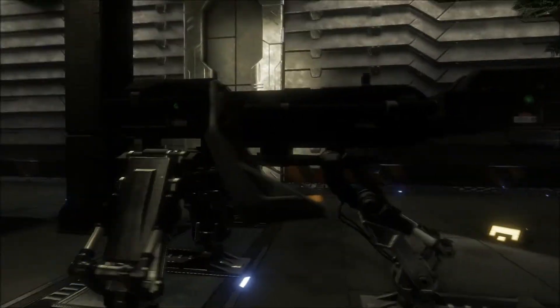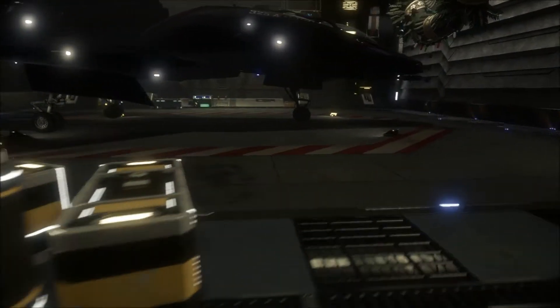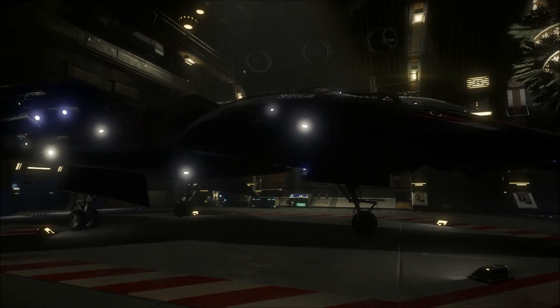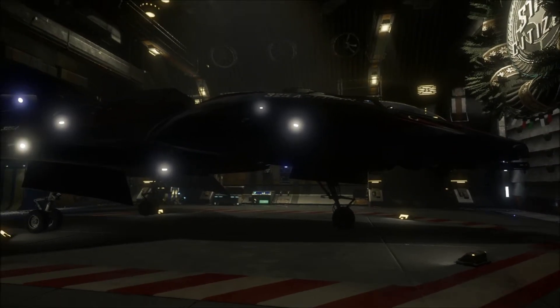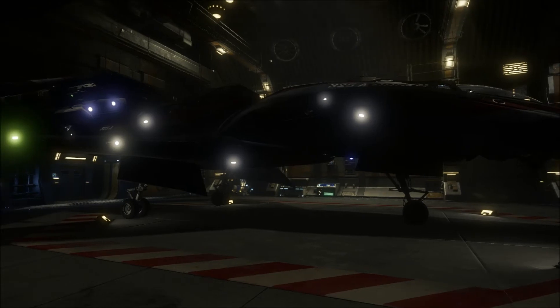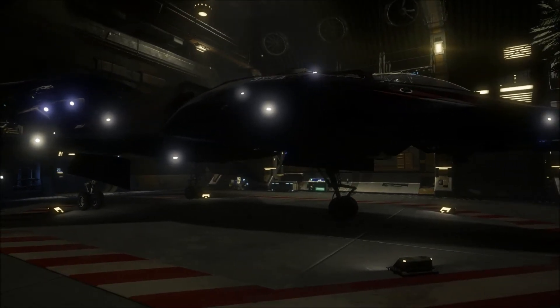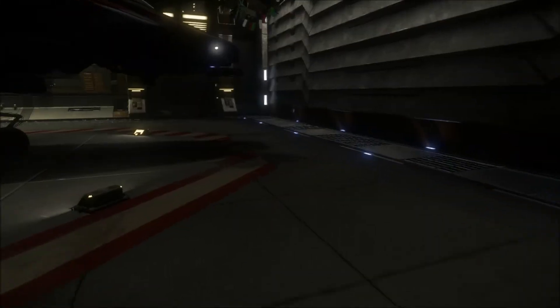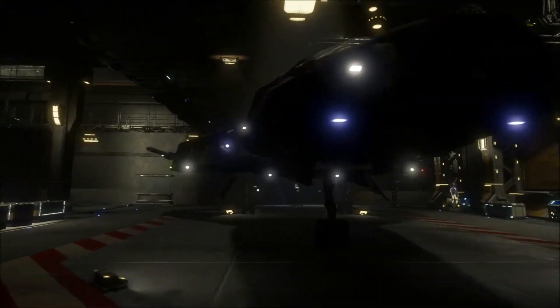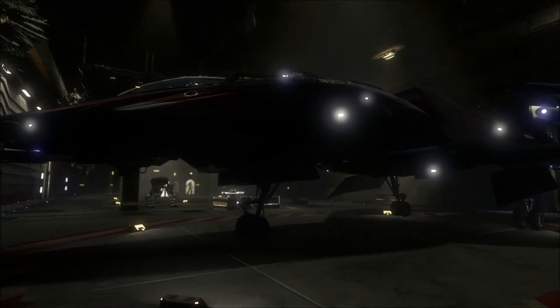First of all, here is the gun that doesn't work. Let's look at my spaceship. This is the Origin Space Industries 325A — I think it's called the 300 series. The 300 series of their spaceships are pretty nice. They're like the BMWs of the spaceship world so far in Star Citizen, and I think they look pretty cool.